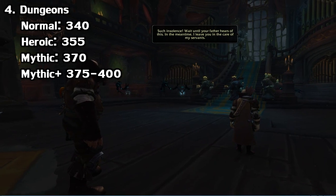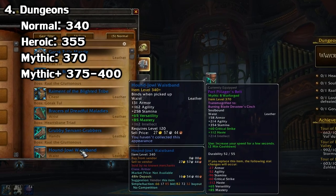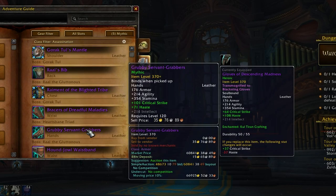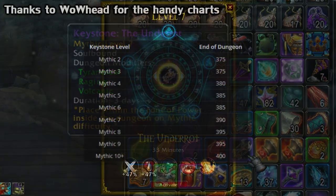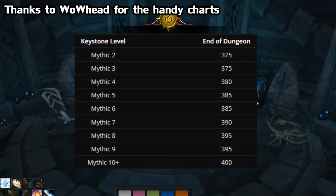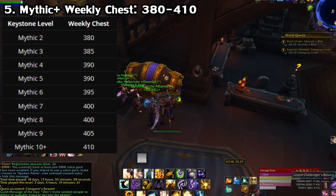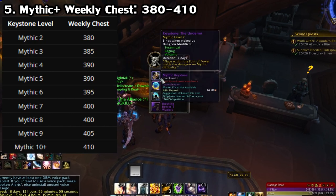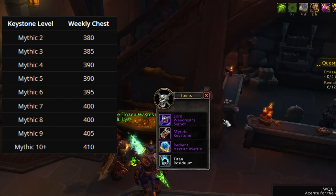Dungeons were also buffed quite a bit. Everything but normal is now harder, but they also give you some pretty good rewards i-level-wise. Normal now gives 340s, Heroic gives 355, and regular Mythic gives 370. As for Mythic+, which you can start by getting a keystone from a regular Mythic run, they give the following item levels depending on what level key you finish. At Mythic level 2 you can get a 375 at the end of the run, and at level 10 you can get a 400. The highest level key you complete for the week gets you a bonus chest in your main city — 380 if Mythic 2 was your highest, and 410 if level 10 was.